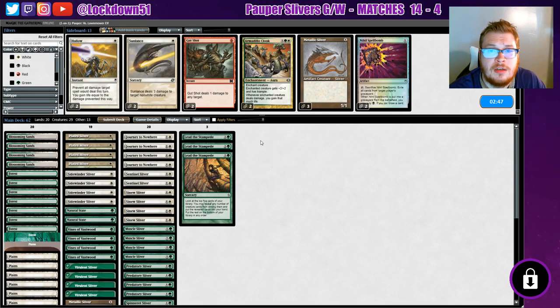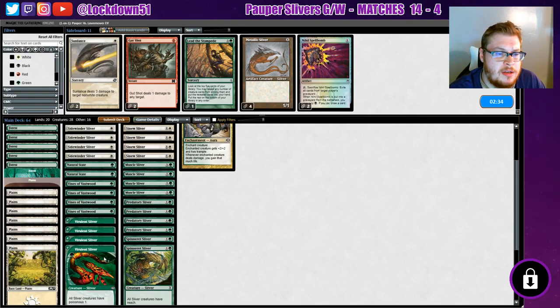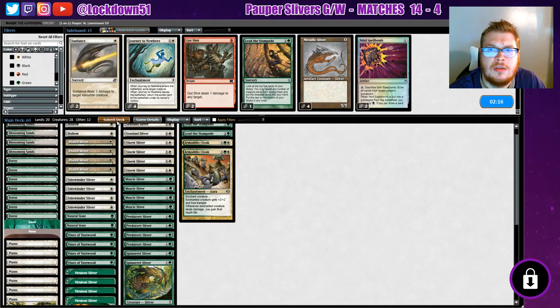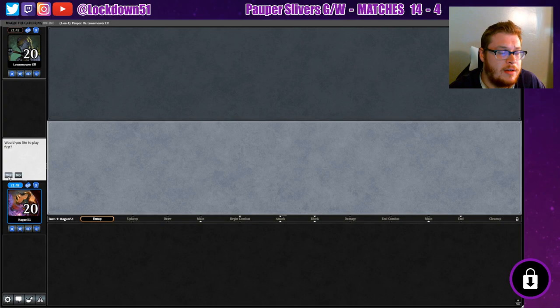Okay, Natural State, Armadillo Cloak - we'll bring in our own enchantments, take out a Lead the Stampede. Hollow's gonna be good. Take out this, we're keeping Spinnerets. Take out our Journeys - they're not gonna help us. I can dig this, this looks right. We're gonna be getting hit big, they're gonna be getting hit big. Got Hollow - Hollow would be nice to use if we can. Wait, is this a spell? Target spell - it's actually not gonna help us. Let's bring back our Metallic, we'll run it like that. Did it just in the nick of time too.